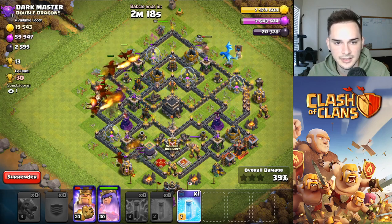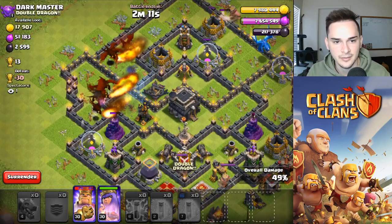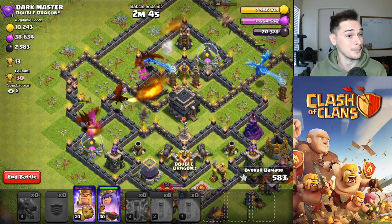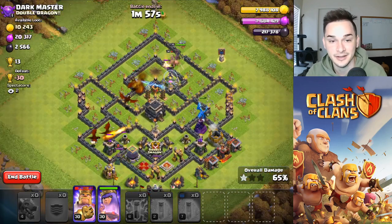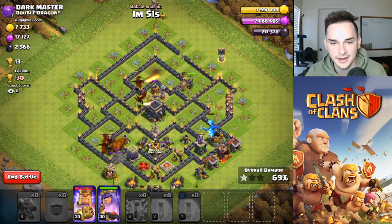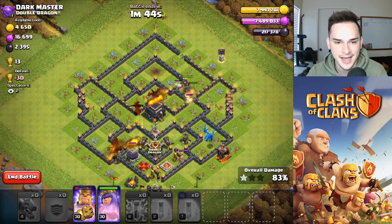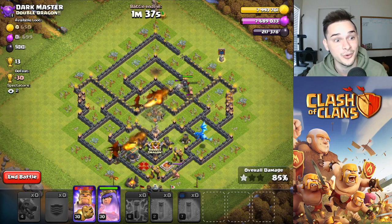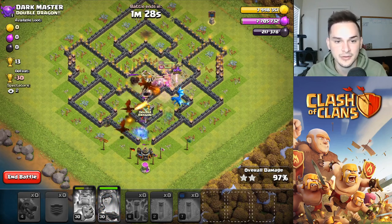Doesn't look like there's enemy defensive clan castle troops, which is always helpful. Freeze that air defense again - oh, these air mines are coming in hot, but I think we still got it. Come on, take out that air defense - let's go! This will definitely be a three-star plus 13. I know it's not a lot but I've been searching way too long. I dropped way too many trophies over vacation and need to get back up there.